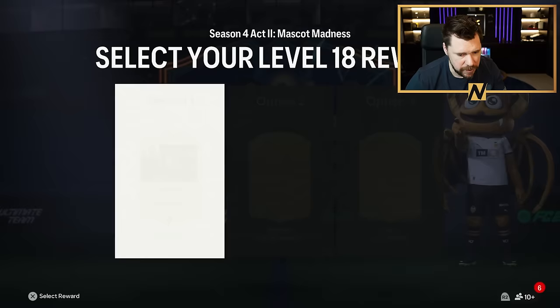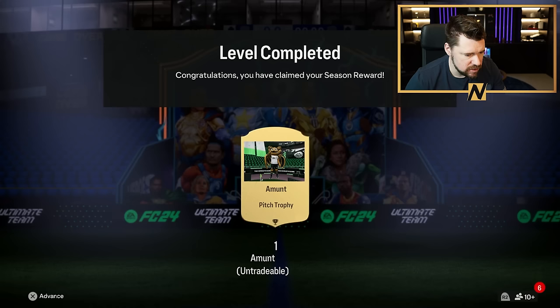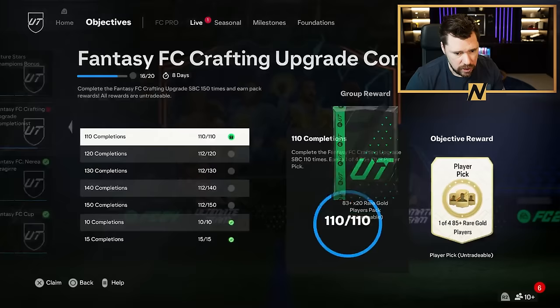Objectives — got another one of these. We've got Season Progress Packs. Once six hours is up and Champs runs his edits together, we need to have like six hours just to sit going through. Today I went and bought Kulusevski in season because of the injury to Richarlison.